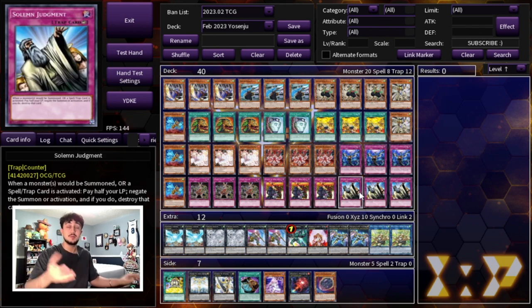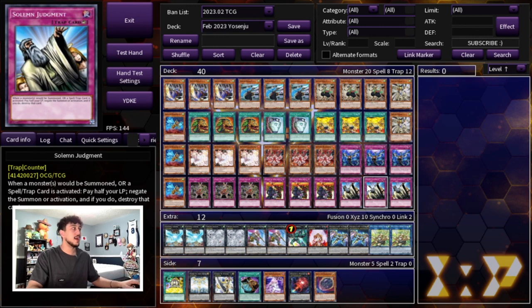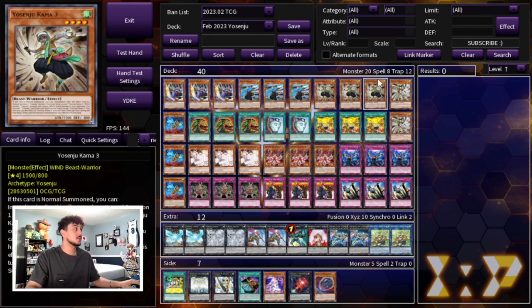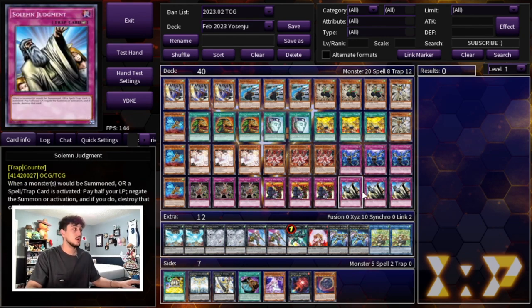We're playing three Solemn Judgment in case people are playing back row hate and want to get rid of your back row. This could also be Solemn Strike since Strike with these floodgates is pretty good going second, but I think Solemn Judgment is a little bit better because it acts as both a defensive and an offensive card. That's it for the main deck — it's a very consistent 40-card main deck.